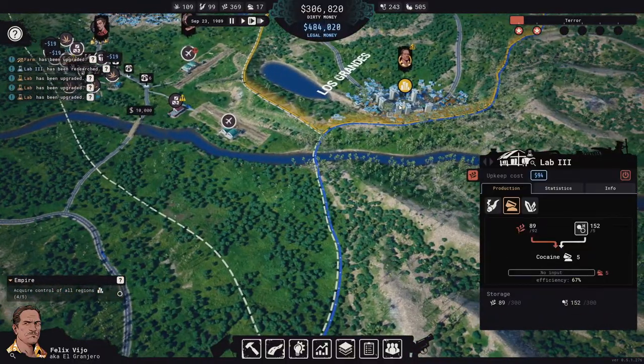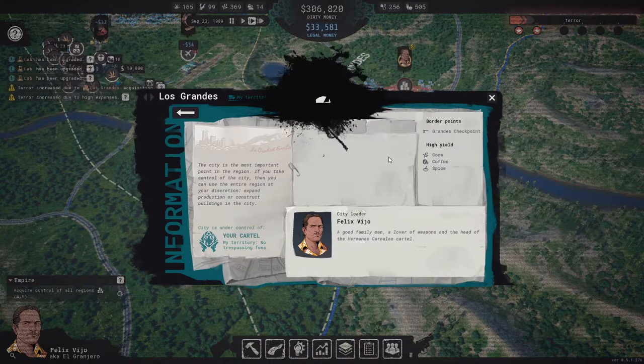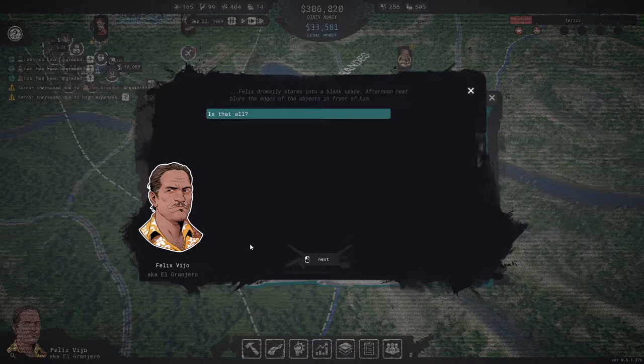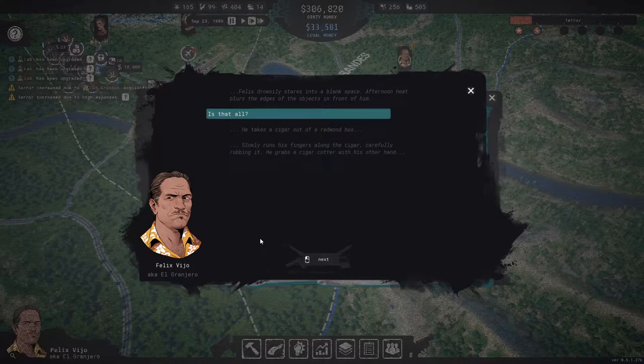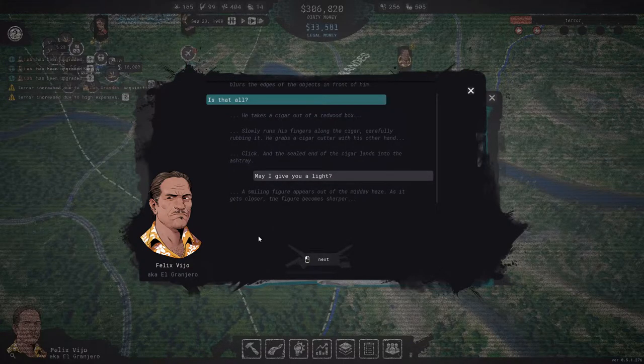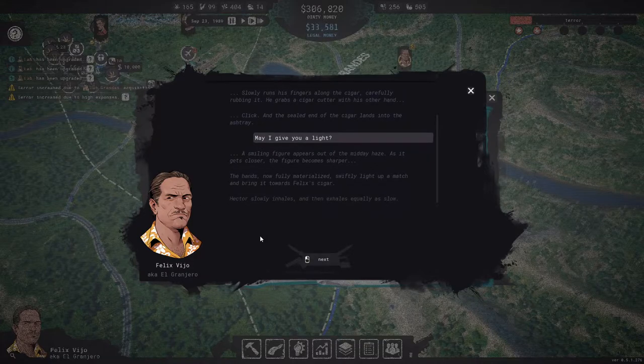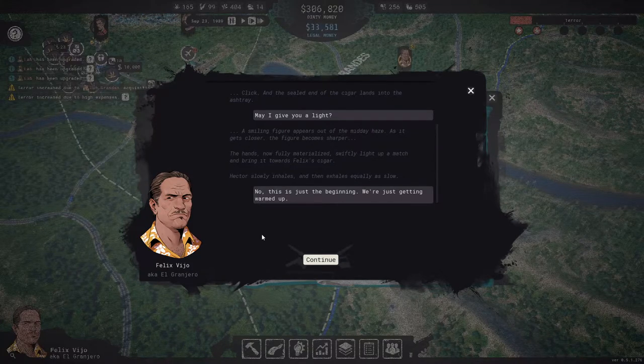We have the money to buy this out now. Fire control — Los Grandes region acquired. Felix drowsily stares into a blank space. He takes the cigar out of a redwood box, slowly runs his fingers along it, grabs the cigar cutter — click. May I give you light? A smiling figure appears out of the midday haze. Hector slowly inhales and exhales. No, this is just the beginning. We're just getting warmed up.